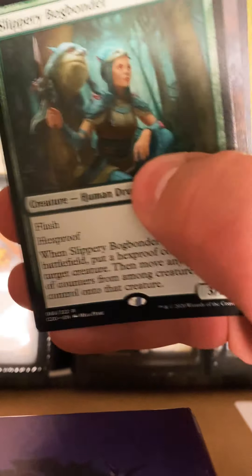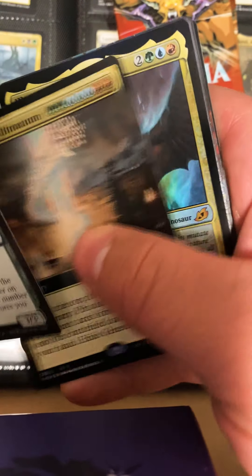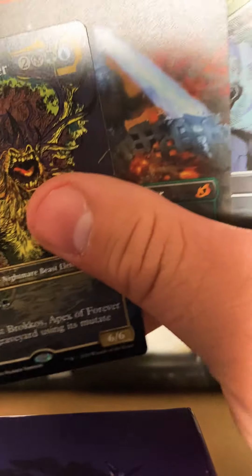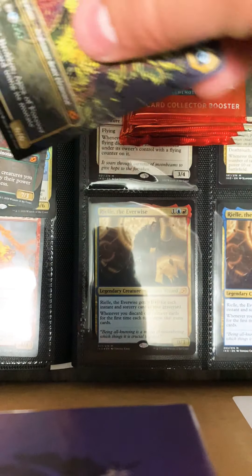Slippery Bogbunda, Genesis Ultimatum, a foil Lunar Apex of Wishes — Godzilla King of Titans! Wow, what a pack! What a pack, oh my goodness, holy smokes!